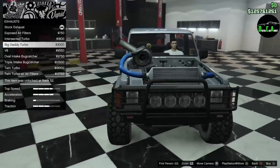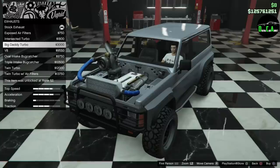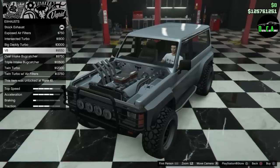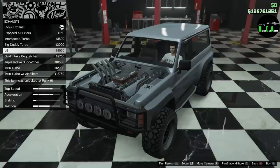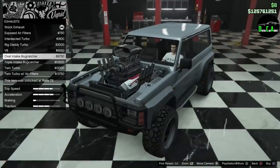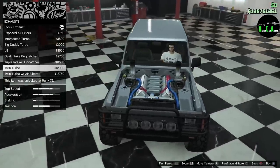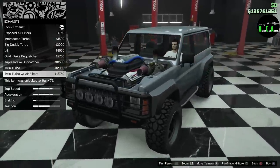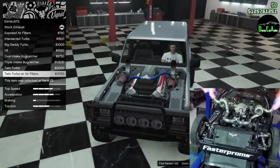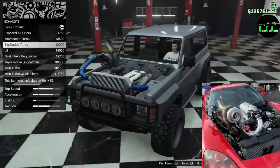Then you got a big daddy turbo. This car is very well known for engine swaps — that's why you see a V8 option. In Dubai they put GTR engines on these things, LS swaps, really big turbos — they're basically sleepers. You've got bug catchers, twin turbo LS, and then twin turbo with air filters. That right there reminds me of Cletus McFarland's Leroy, and this one kind of reminds me of Ruby.